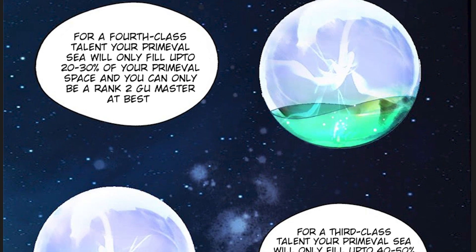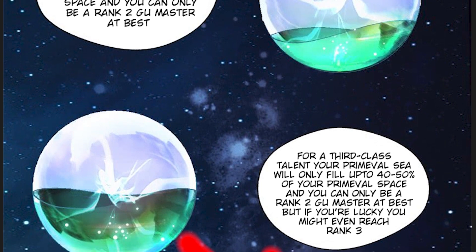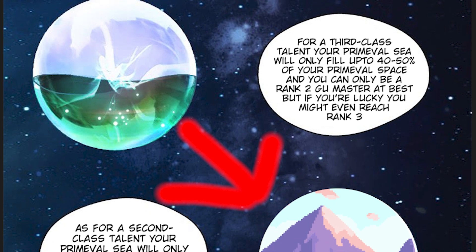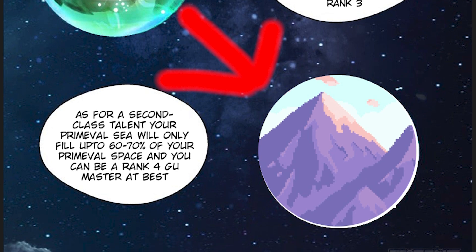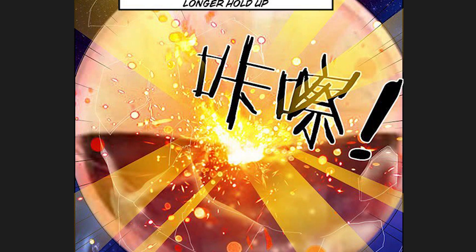Gu immortals keep their belongings, their Gu, and their refinement material all growing inside the natural landscape of their immortal aperture, known as a blessed land. The talent of your natural aptitude in primeval essence production — aka mana production and mana storage — now influences the size and the flow of time in your aperture. The gifted get to surpass the average yet again, as the rate of time in their apertures is much faster than the outside world, and the greater your talent, the greater the rate of time in your new immortal aperture.